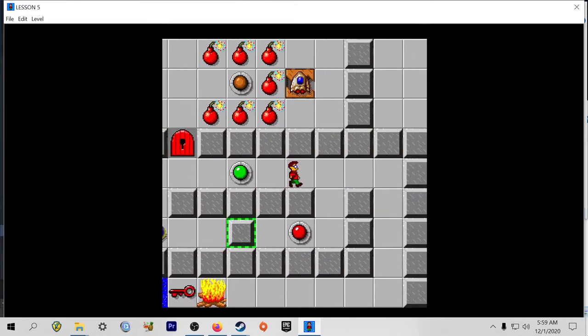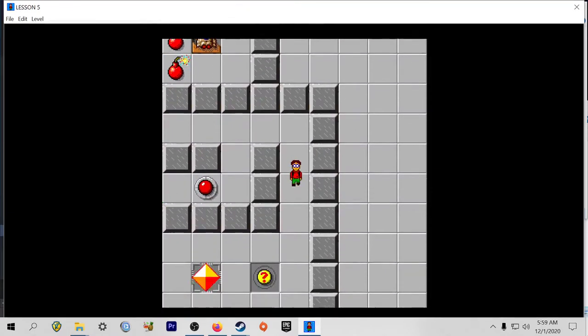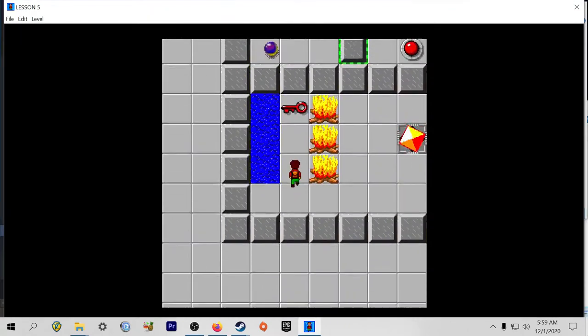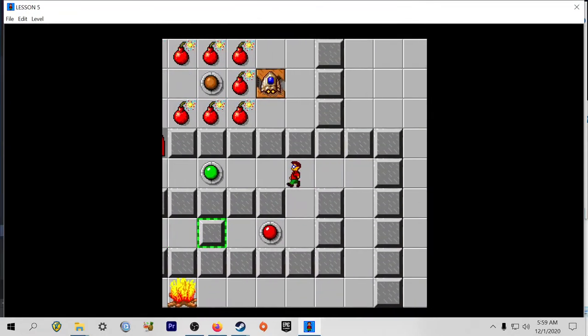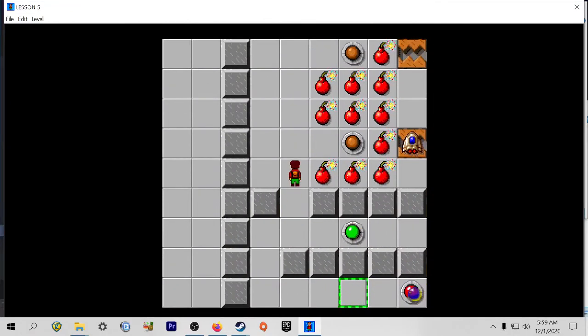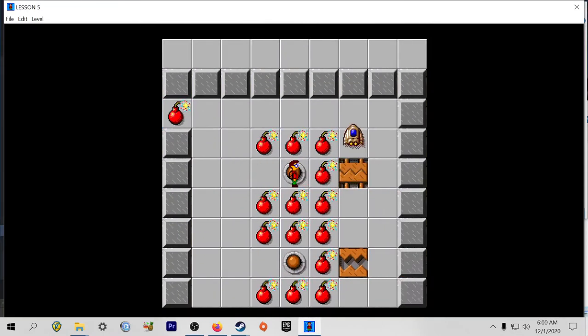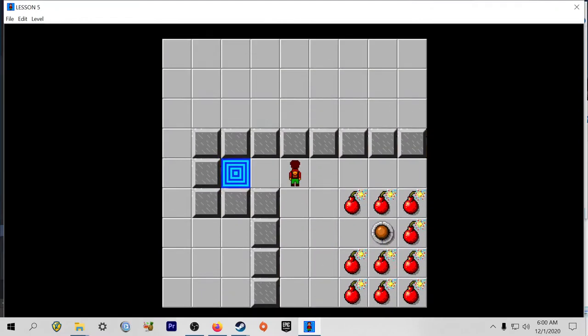That purple ball was hitting this, which was activating the orange spinning thing of doom over there. Not really sure what to call that. It's gonna send it to the bomb. I always thought they were cherries, but yeah, they are bombs.